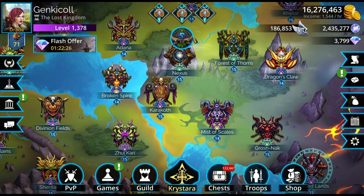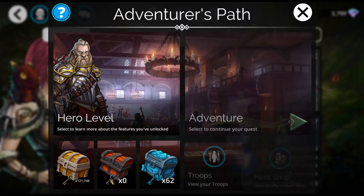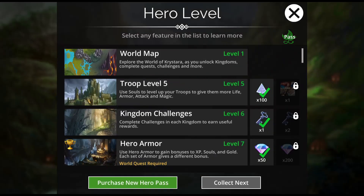If you don't know what I'm talking about, if you click on this button right here, or you can click on your hero and then this button here, and then click on hero level. This in here is the hero pass.